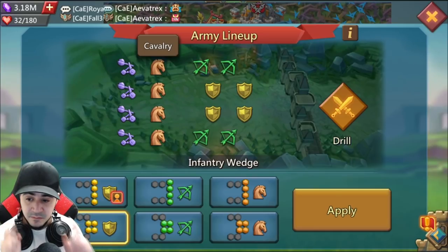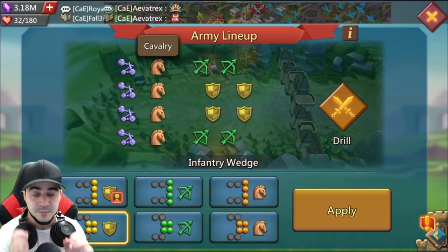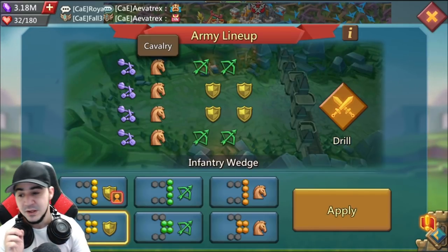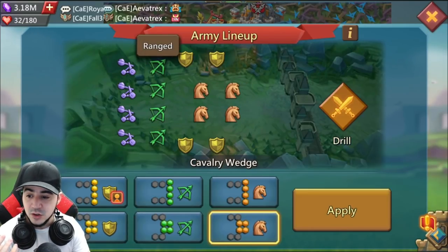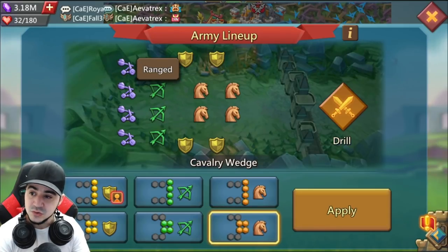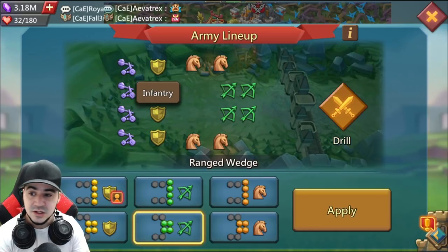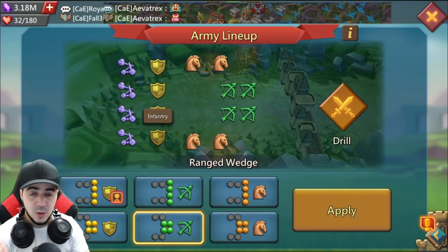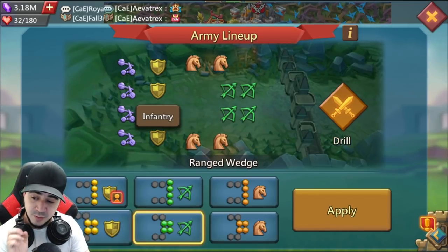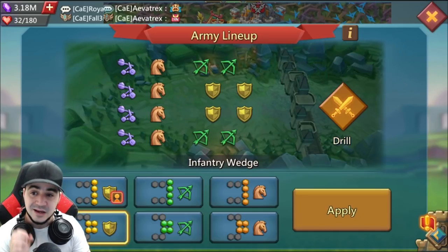The main thing I want to talk about today is when do you use a wedge offensively. A lot of people think if I use a cavalry wedge, I must use range; if I use a ranged wedge, I must use infantry — because they're thinking the main troop type I'm sending must be in the back. While that holds true for the most part, wedges do have another offensive use.